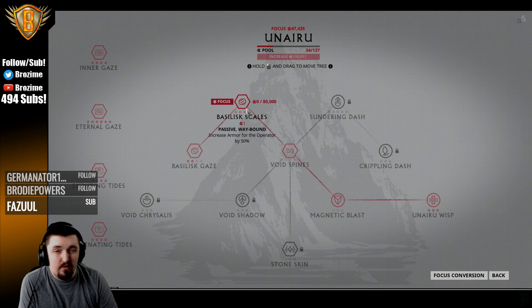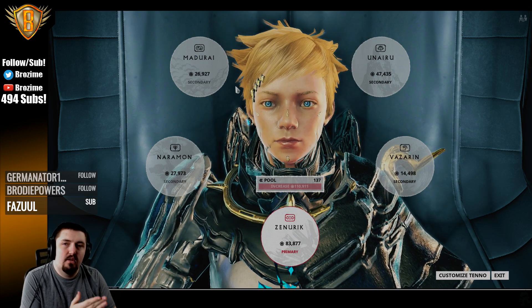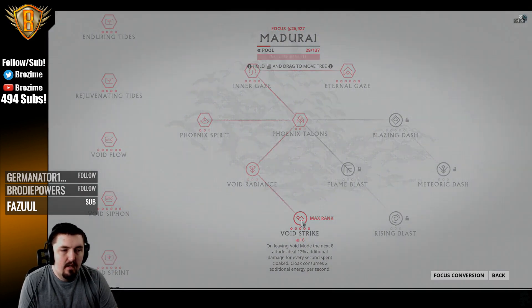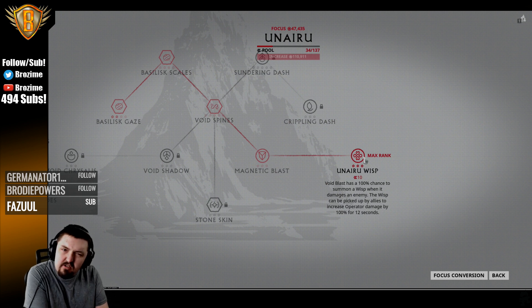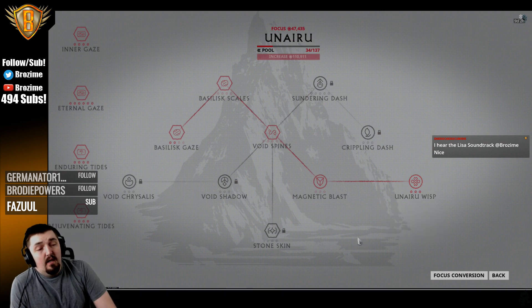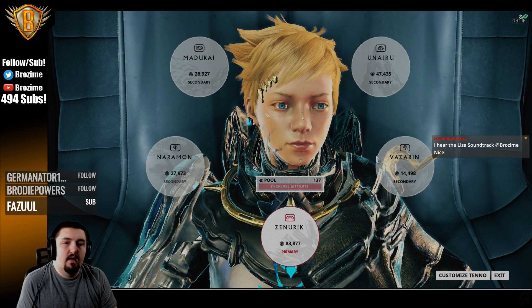Beyond that, you can get Basilisk Scales if you really care about tankiness. But before that, at the point where you care about your operator that much, you probably really want Void Strike — it's super good for hunting eidolons. You can also level Unairu Wisp, which is arguably better for solo, but I still feel like Madurai is better. If you go the Unairu Wisp route, you also want to max out Basilisk Gaze because it just makes it easier to use.